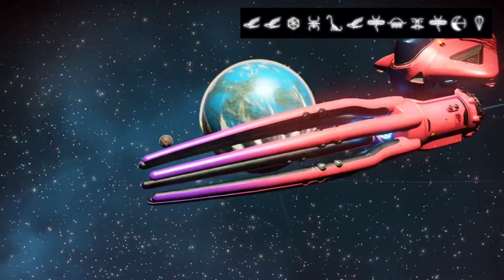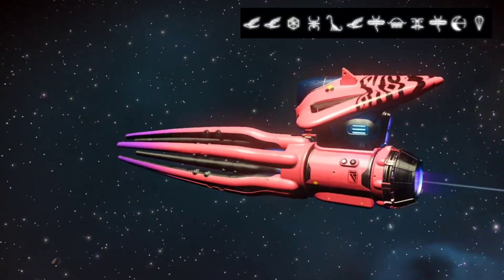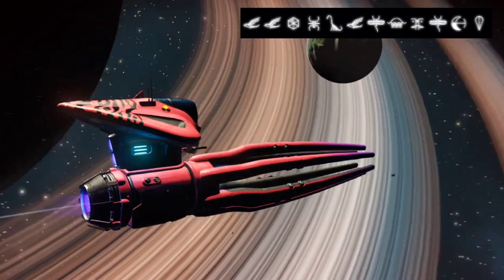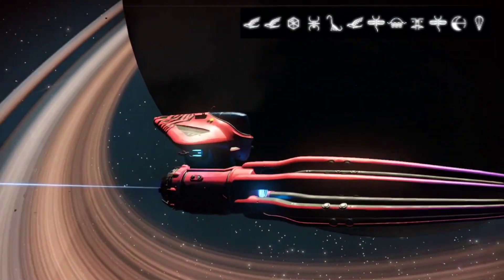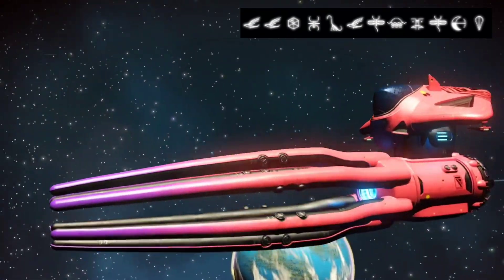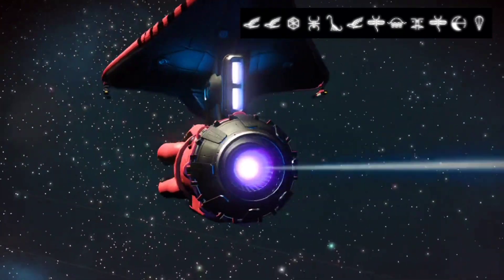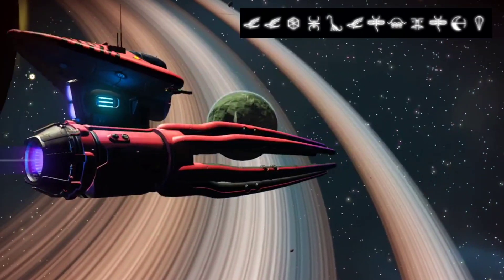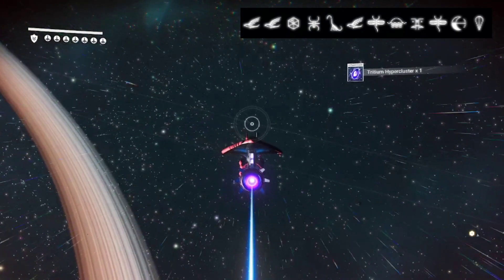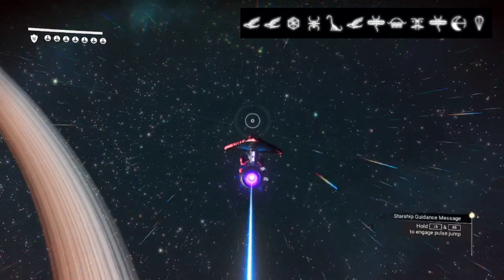As I said before, it's showing three supercharged slots. These are fantastic for exploration - squids are just a good all-around ship that spawn at like one percent, so isn't that absolutely awesome? We'll take the squid to the space anomaly and have a good look there.